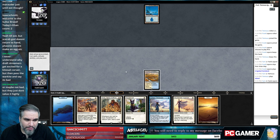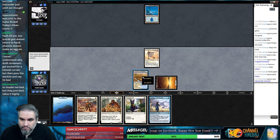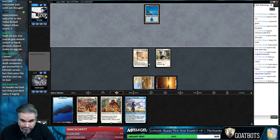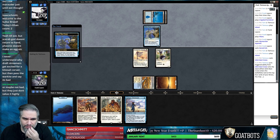Draft streamers say Kitsail Corsair is great, but then they pass the Warcite - Warcite is just strictly better. I swear to god, if they just play a Merfolk next turn I will rage. Next turn we can go Sram and Legion's Landing, or Sram and Curious. That's interesting.